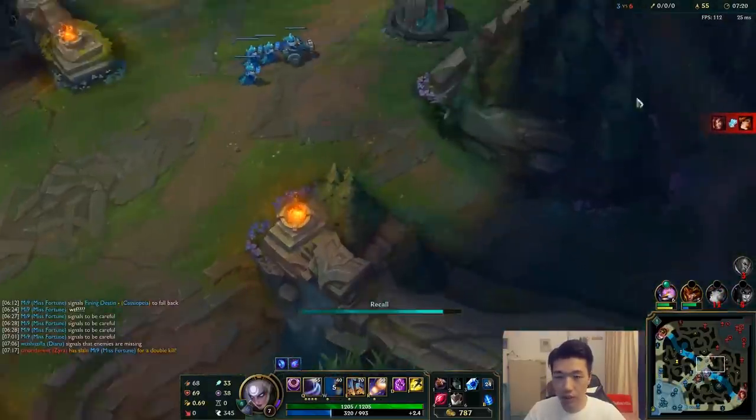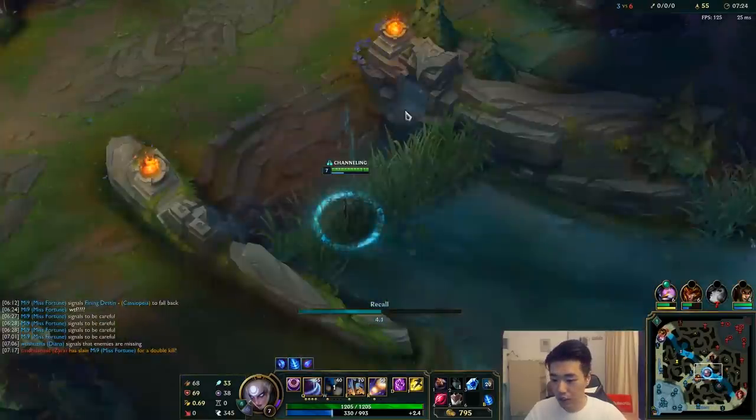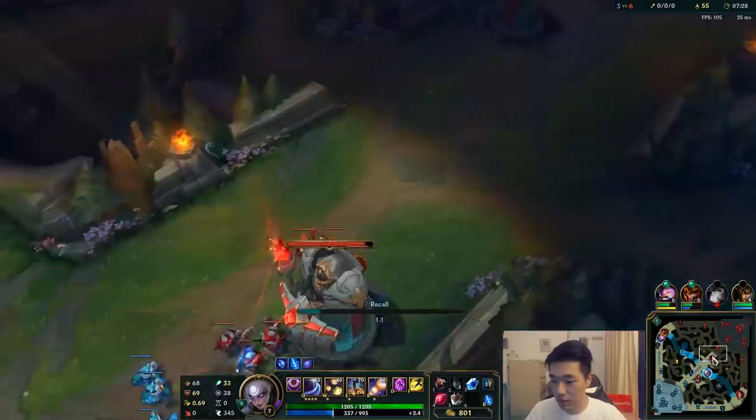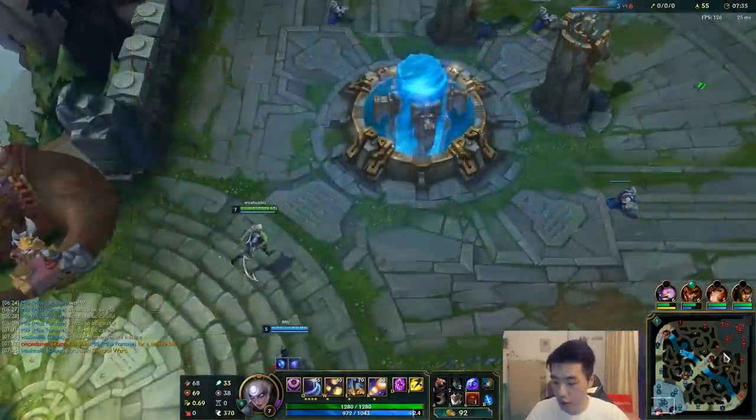Wow, what a fiesta at bot lane — they just keep fighting. We pushed again and looks like Zed is nowhere to be seen. He didn't even get low. I don't know why he went back so suddenly, but I'll take it.